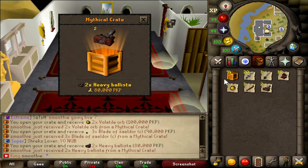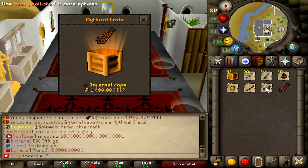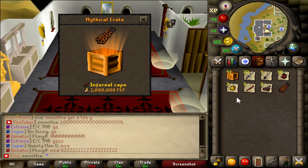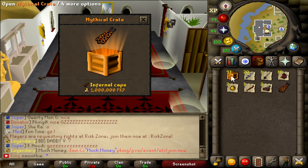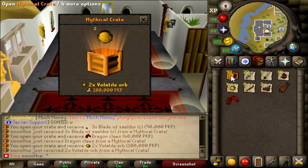Come on — heavy ballistas. Oh my god bro, are you kidding me? Another infernal cape! I've opened seven, bro. These crates go for around 150k and I got one more item — that's insane man. I've already got a lot so I might get some more. Let's keep on going.